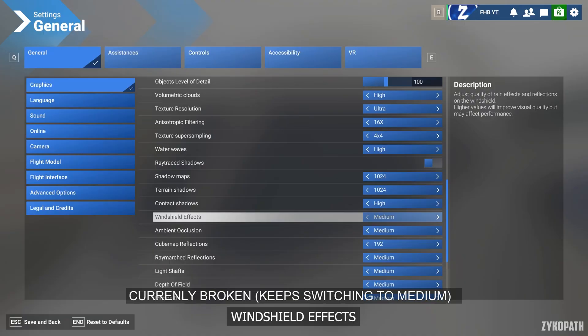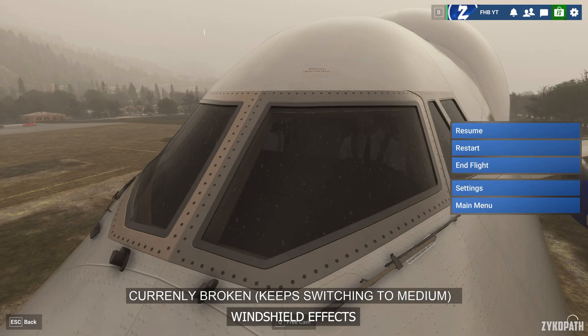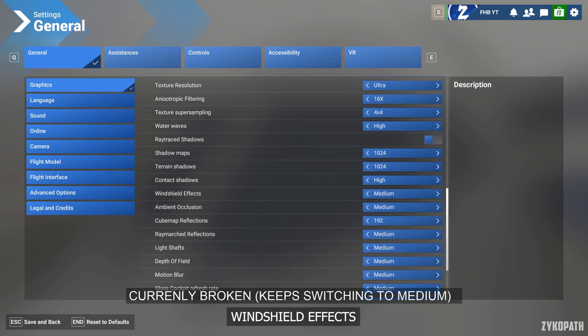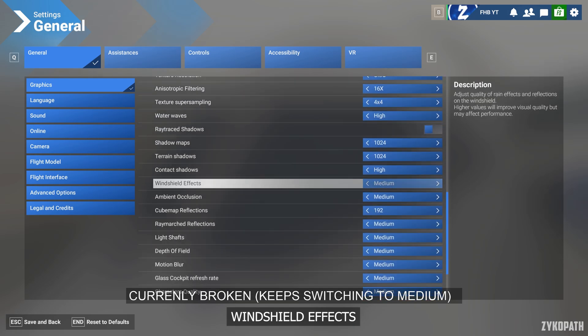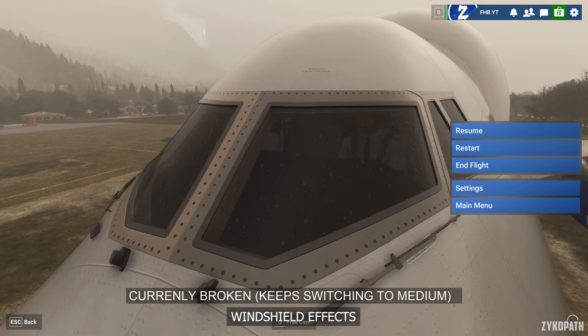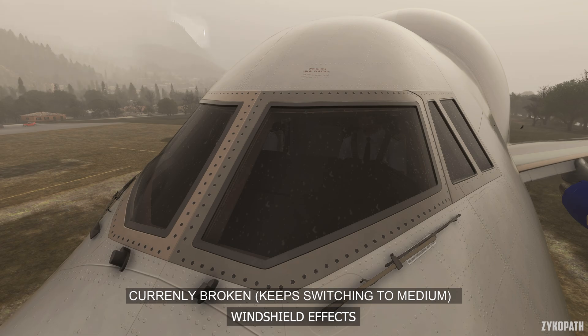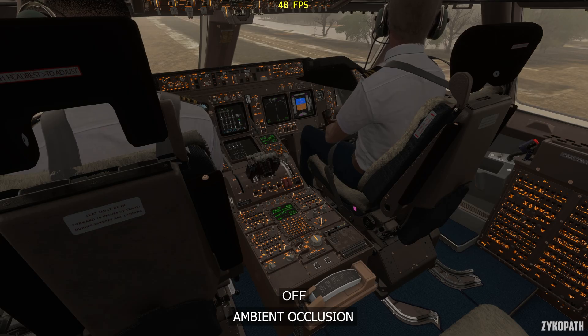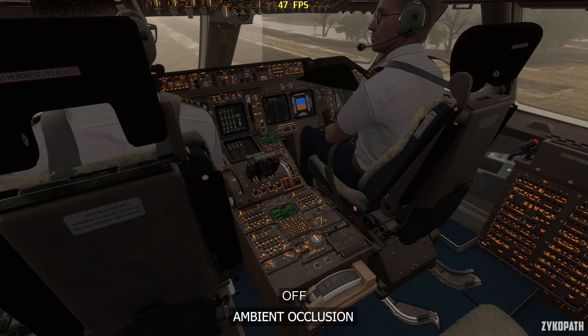The windshield effects setting is currently broken — changing it keeps reverting back to Medium. It only has two options, Medium and High. From what I could tell from outside, rain effects are rendering, but from inside the cockpit they are not, which may change with the High option. As of now I cannot suggest any option definitively.